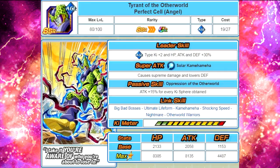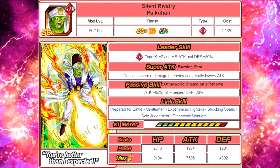Next is the new Paikuhan — Silent Rivalry Paikuhan. Leader skill is strength type ki plus 2, HP attack and defense plus 30%. Super attack Burning Shot causes supreme damage to the enemy and greatly lowers attack. Passive skill Otherworld's Champion's Renowned: attack plus 60%, all enemies' defense minus 20%. Link skills are Prepared for Battle, Gentlemen, Experienced Fighters, Shocking Speed, Cold Judgment, and Otherworld Warriors. Max stats are HP 9104, attack 7596, defense 4802, with a 12-ki multiplier of 130%. Notably, he has Prepared for Battle — this is the first card that is not a Saiyan to have that link skill.